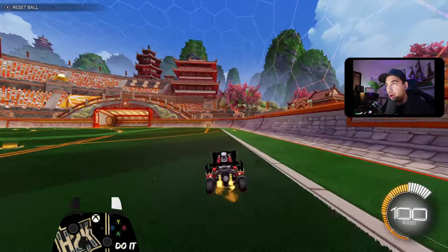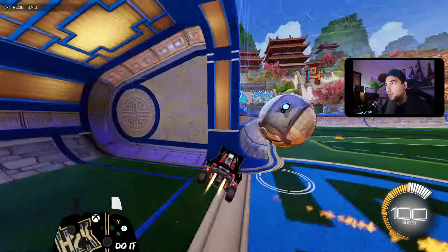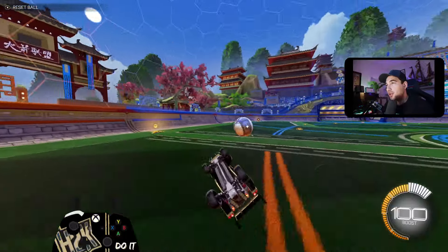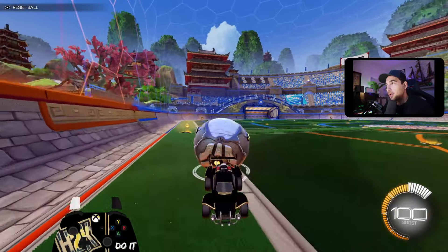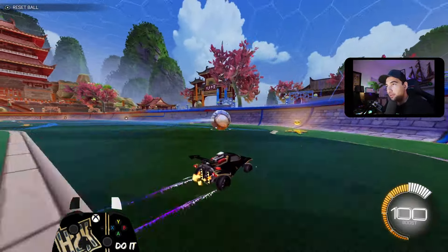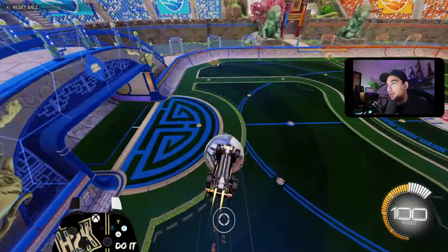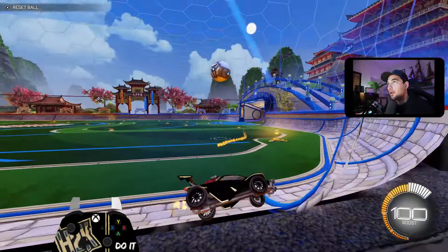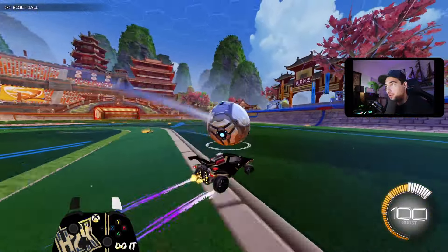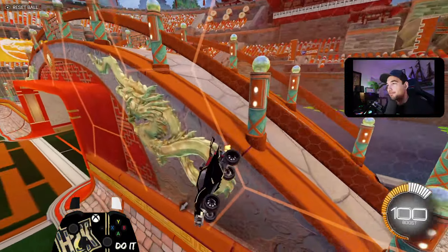Once you've done free play for five minutes, chased the ball around, and tried all your different mechanical things — working on your recoveries, incorporating wave dashes, throwing yourself around the field and recovering — use car cam when you want to get to the ball efficiently and nail your mechanics, and ball cam to follow through with the ball or read your opponents' positioning. In training, practice switching between both.